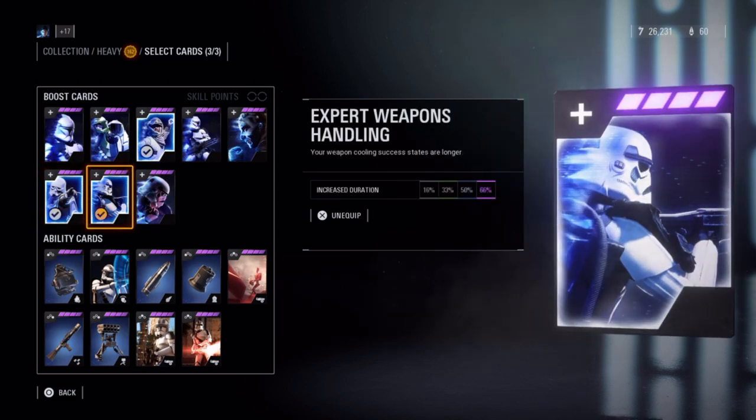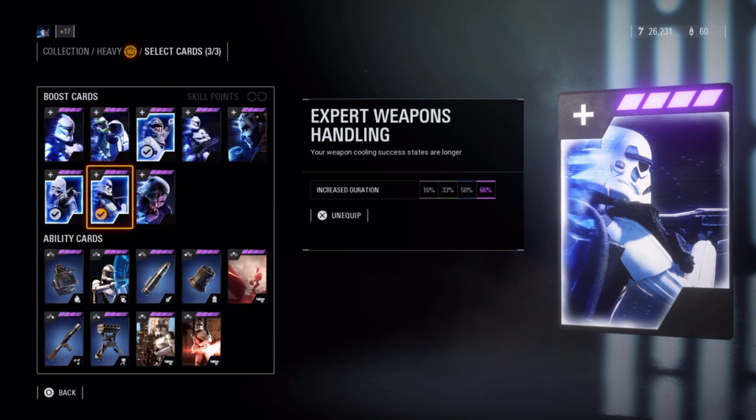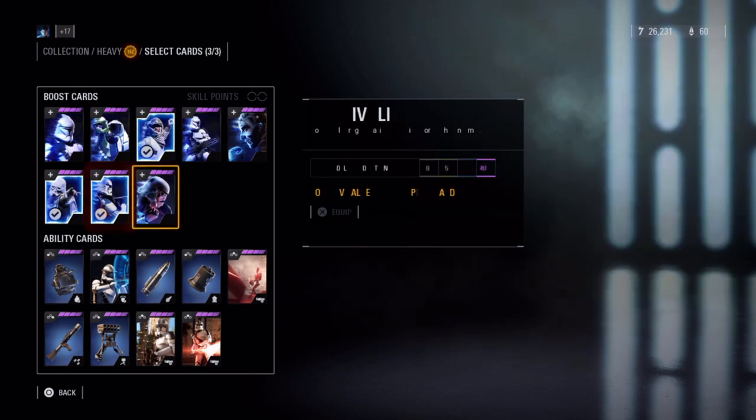Expert Weapons Handling increases the duration of your weapon cooling success state when you activate the cooling flush in the gold area, up to 66 percent longer. Survivalist shortens health regeneration delay, by up to 40 percent.